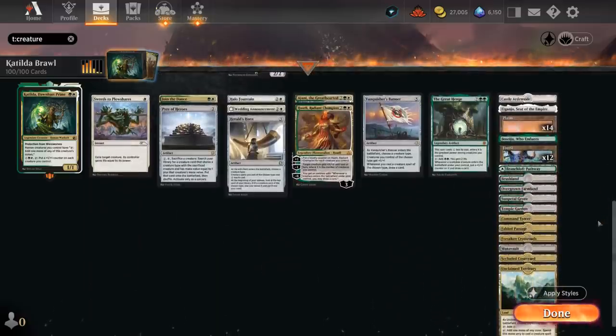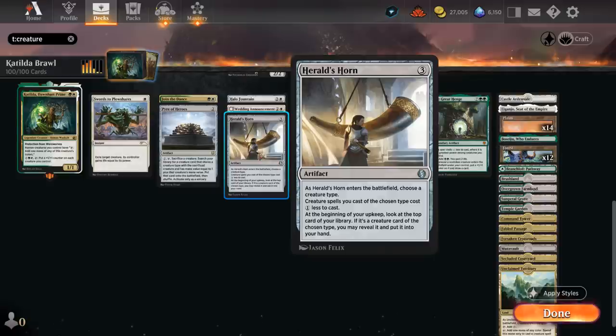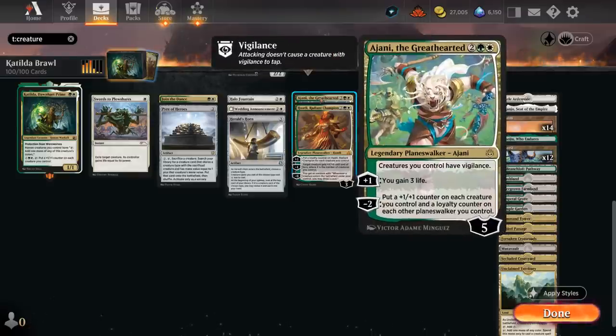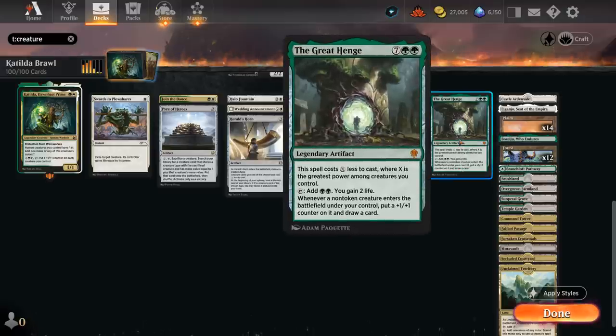For non-creature spells, we don't have much removal — just Swords to Plowshares at 1 mana. At two mana, Join the Dance makes a pair of human tokens, so we can immediately generate extra mana with Katilda. Pyre of Heroes is fun — we can sacrifice our creatures to tutor up a creature with a higher mana value. At three mana, Herald's Horn can discount our humans by one and reveal humans off the top to put in hand. Wedding Announcement makes extra tokens and eventually pumps the team with Festivity. Halo Fountain has good synergy with Katilda, as we can untap our tapped creatures to make extra tokens or draw extra cards. At four mana, Jirina gives the team Vigilance so we can attack and still tap for mana, and adds +1/+1 counters. Huatli, Radiant Champion can be a lot of fun with a wide board — quickly increase loyalty and get an emblem so whenever a creature enters we draw a card. Vanquisher's Banner draws a card and gives +1/+1 whenever we cast a human. The Great Henge isn't the easiest to get down since our creatures tend to be small, but once it's out it provides steady card advantage.